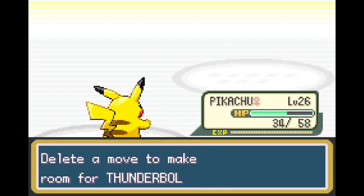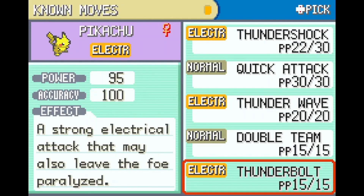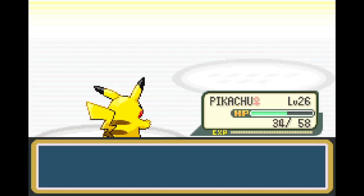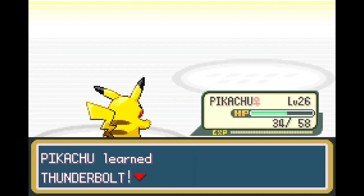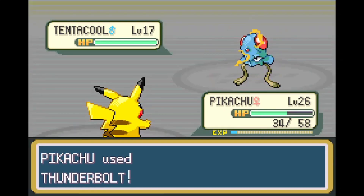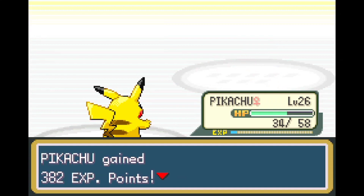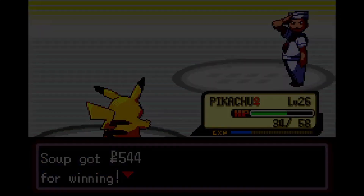Thunderbolt! Pikachu gets it at level 26. Thunderbolt is a phenomenal move — look at that, 95 power and 100 accuracy. That is insane. That's so much stronger than Thundershock, it's not even the same ballpark. The only downside is I lose half my PP — it went to 15 instead of like 30. But who cares when you can one-shot everything? This tentacle won't survive. Pikachu wasn't able to one-shot these things before, but now with Thunderbolt — one shot. Thunderbolt is going to be the best move I have for a while, until Flamethrower for Houndour.